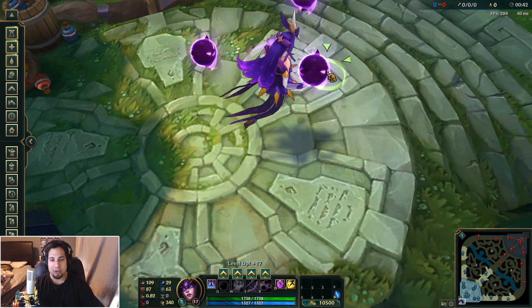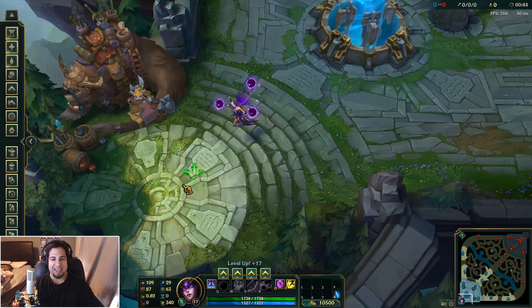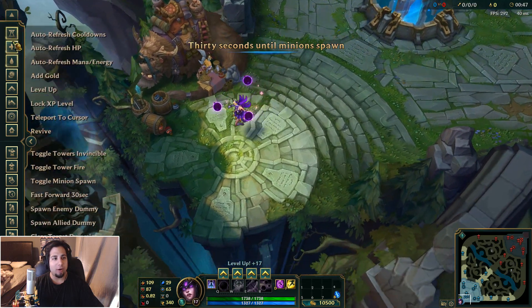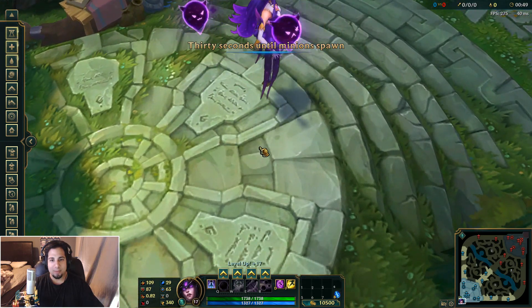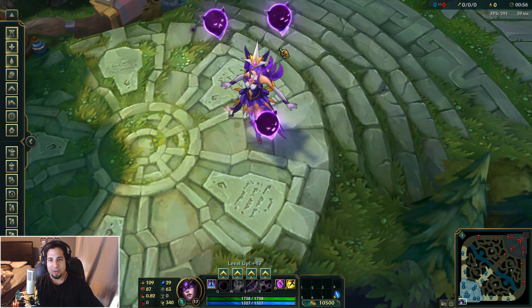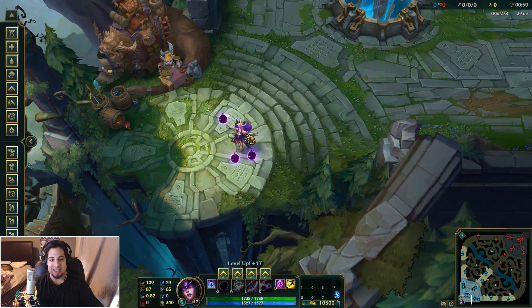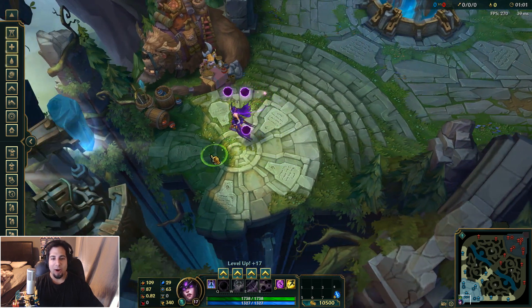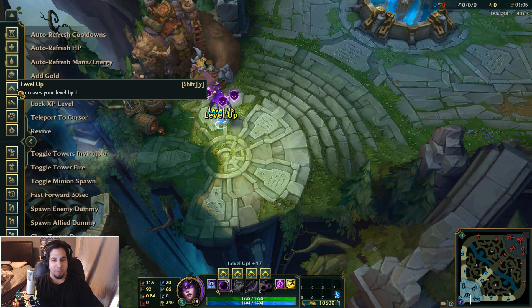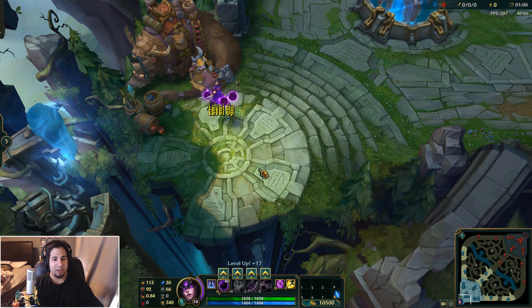We're looking at the new Cinder skin. This is the Star Guardian Cinder skin. It's 1820 RP. Really looks nice, I love it. These things look like Gastly from Pokemon — actually I think it's Haunter, not Gastly. But let's level her up very quickly and then let's take a look at her spells.